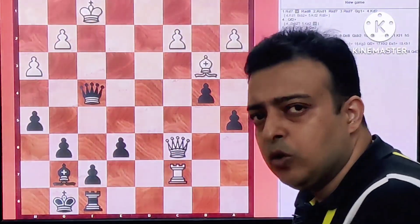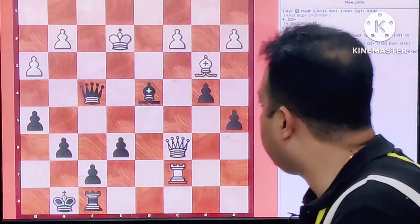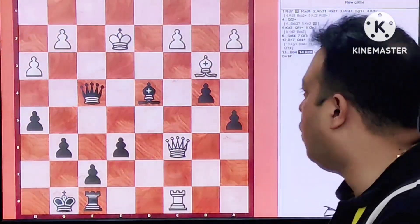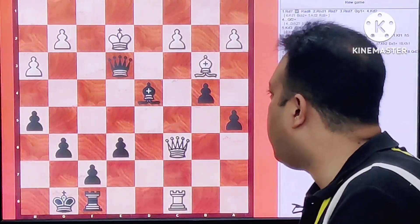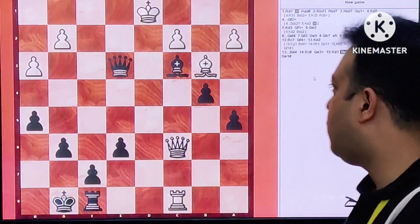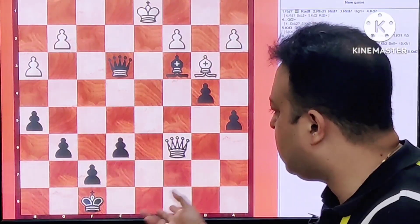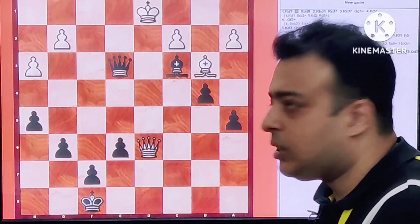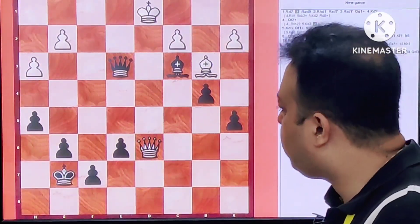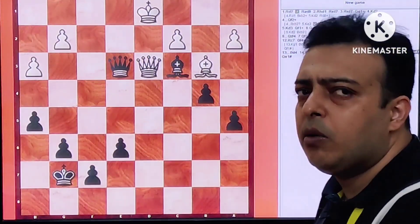Thus White had to play King E2. Now Queen D4 — Black weaves the mating net around the White King, it is game over. Rook C8: White tries to trade the Rook but it is too slow. Queen E3 check, King D1, Bishop C3 — it is time to resign almost. White tried Rook F8 check, King takes F8. And in the game he resigned. Let us see why: Queen D6 check trying to block D2, then just King G7, and after Queen D3 there is no way to guard D2 and D1 both.